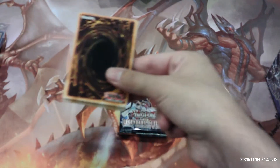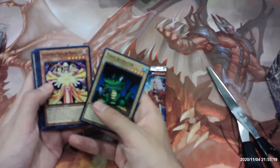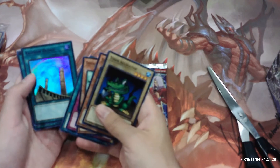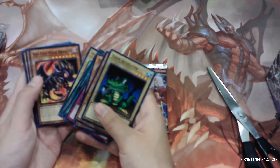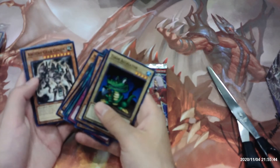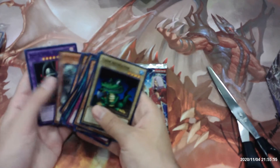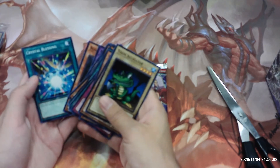Let's get on with this first pack. We have Toon Alligator, Illusionist Faceless Magician, Crystal Beast Emerald Tortoise, Toon Defense, A Legendary Ocean, Rainbow Bridge, Amazonas Call, Melfi Ravi, Red-Eyes Toon Dragon, Metamorphosed Insect Queen, Ancient Gear Golem, Toon Mermaid, Ancient Gear Wyvern, Ancient Gear Reactor Dragon, Ancient Gear Frame, Black Skull Dragon, and Black Dragon's Chick.